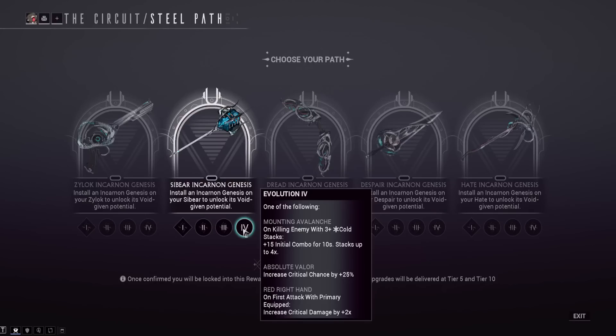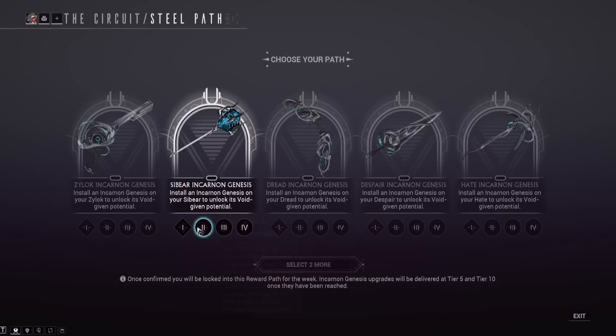The other final-tier options are Absolute Valor, increasing base crit damage by plus 25% — great for a viral upfront build since cold is built in — and Red Right Hand, which increases crit damage by plus 2x on the first attack after switching from a primary weapon. That's a bit finicky. I'd say either go for Mounting Avalanche for the near-permanent 12x combo build, or go for Absolute Valor for consistent big viral red crits. The Sybeer looks okay, but we'll have to see how much damage that ice field actually does.